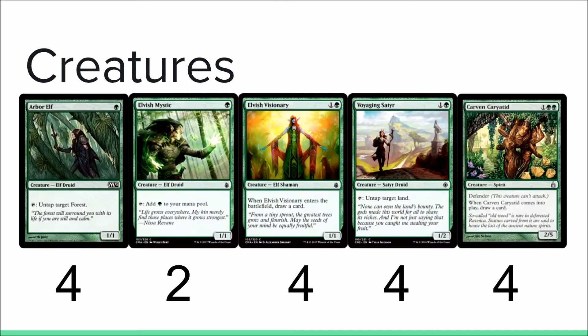Let's jump right into the cards, starting with our creatures. We have four Arbor Elf — really good card. It's basically a mana dork, like Elvish Mystic, but it also does other things with another card in the deck that I'll show you later. Two Elvish Mystic, just a 1/1 that produces a green for one mana. Four Elvish Visionary, and the reason you're playing Elvish Visionary in the deck is you really need to draw cards. This deck really lacks card draw sometimes, so I maxed the card draw out, unlike most people.